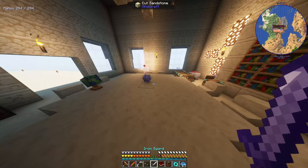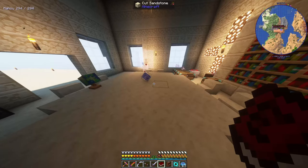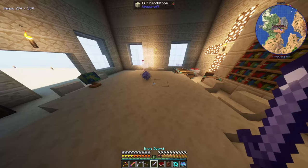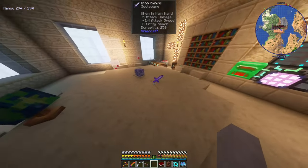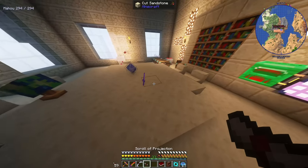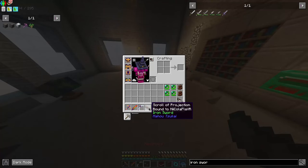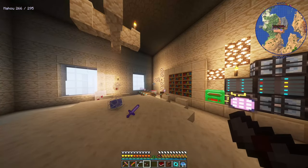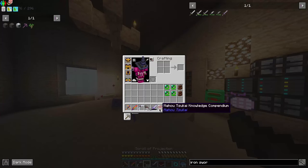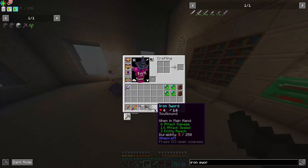The next thing I'd like to show is a spell from Mahou Sakai called Projection. What it allows you to do is take a tool — whether it's a weapon or a pickaxe or whatever — target it, and it stores it on the scroll, the stack of scrolls. You can have a whole bunch of them. When you use it, it uses some mana and produces a very low durability copy of the tool.